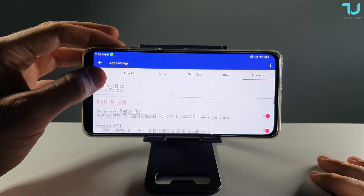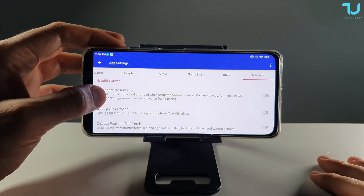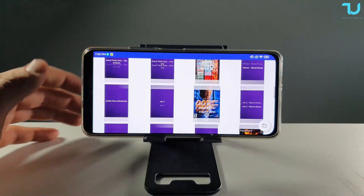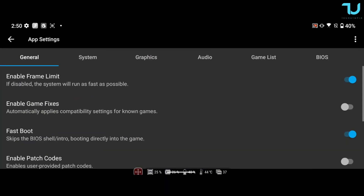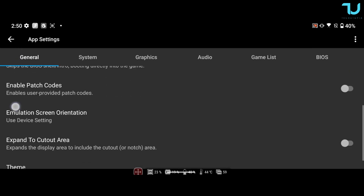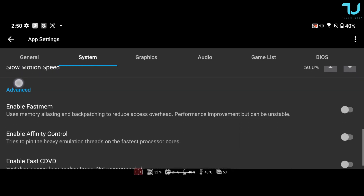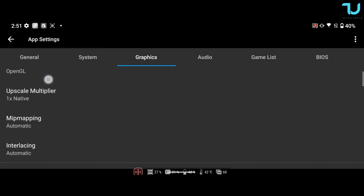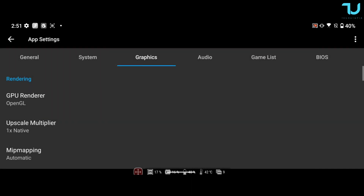We also have audio output, interpolation mode, synchronization mode, game list, BIOS, advanced settings, and the post-processing option — and that should be it guys. I was using gamepads — I'll recommend which gamepads I use in the description. Smartphones from $200 to $1000 — which smartphones I suggest, check everything in the description. Thank you for watching this video, and I'll see you next time.